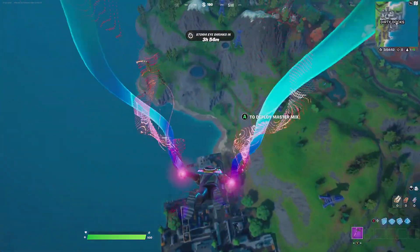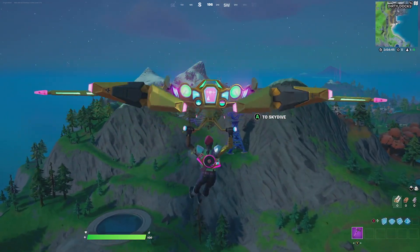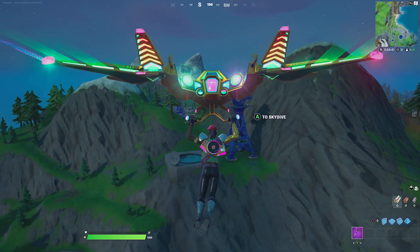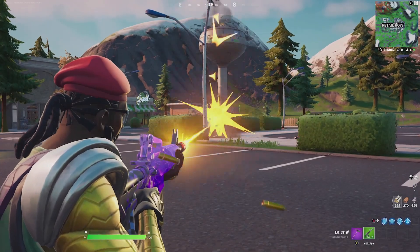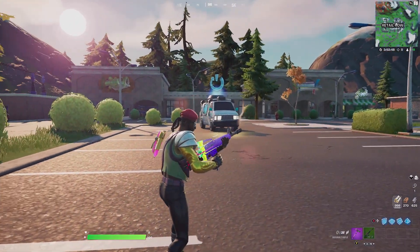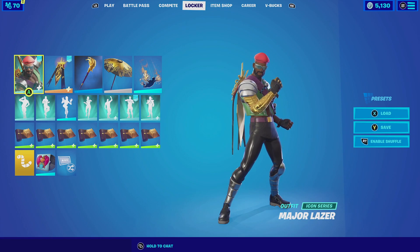Then for the contrail, we're going with the Vibrant — the Vibrant contrail is just vibrant curves, mainly gold and pink, which actually complements both the backbling and the outfit really well. Then for the glider, we're going with the Maxxer Mix — it's basically a DJ boot used as a glider. The main theme of it is gold, which complements the gold from the backbling and the arm he is wearing. Then for the wrap, we're going with the World Cup 2019, because it has a lot of vibrant color schemes similar to the backbling and outfit.